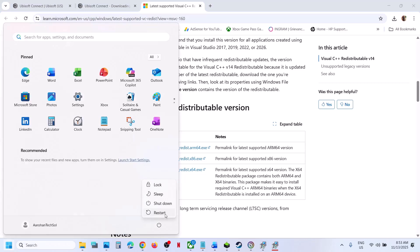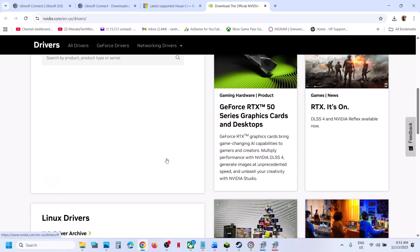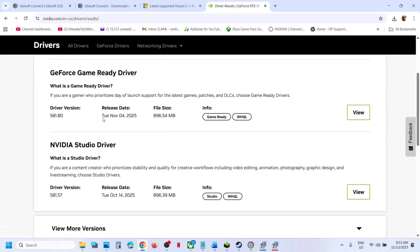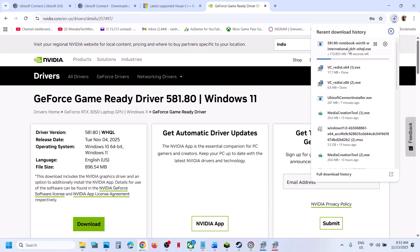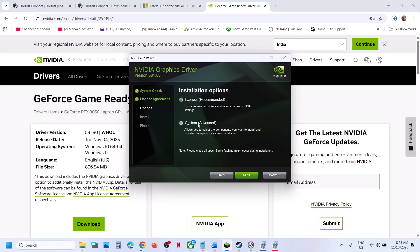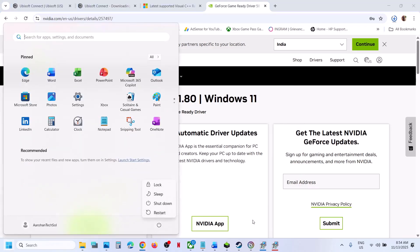Still not working, perform a clean installation of your graphics card driver. If you have an Nvidia card, go to the Nvidia website; if you have an AMD card, go to the AMD website. Select your graphics card and operating system, find the latest GeForce Game Ready Driver, click Download, run the exe file, click Yes, agree, select Custom installation, check 'Perform a clean installation', and click Next. After the clean installation, restart your computer.